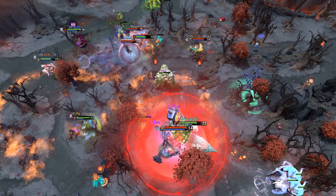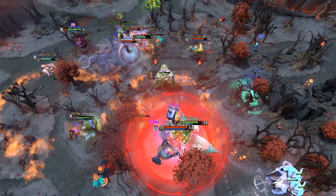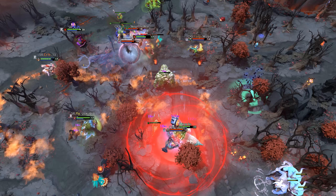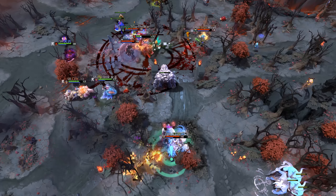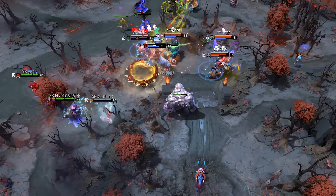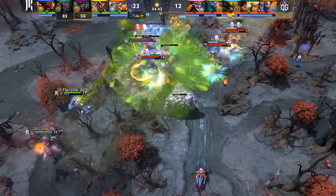Simultaneously, Sab on Magnus kept an eye on Miracle and blinks in to go for an RP. Here's Silencer's Global Silence cooldown — still 5 seconds off at the moment — Sab casts RP. This turns the fight from good to bad for Shopify, as Tiger on Rubick steals the roar and now Shopify is down 2 cores.